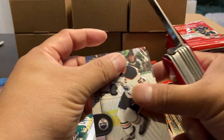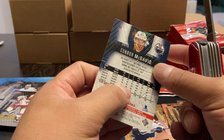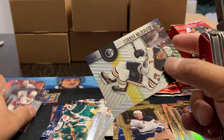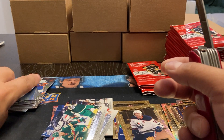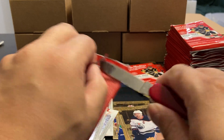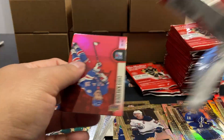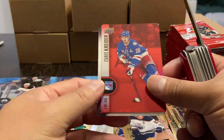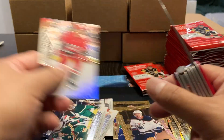Cole Caufield with McDavid and Lafreniere. So is McDavid — yeah, 97. Okay, so he's still got that. Lafreniere, 13. Yeah, so they try to put the jersey numbers as best they can. We've got Chris Kreider. Svechnikov, Granlund.